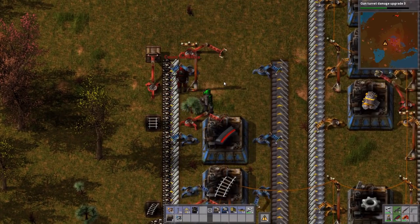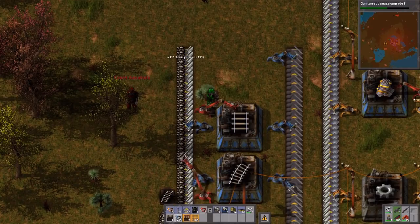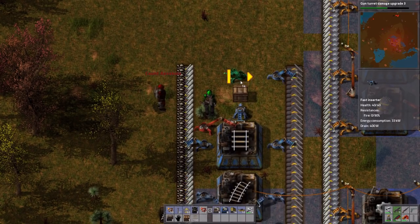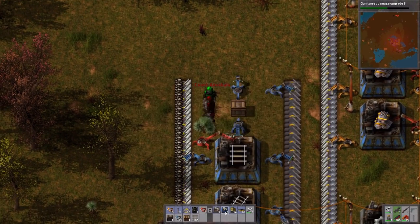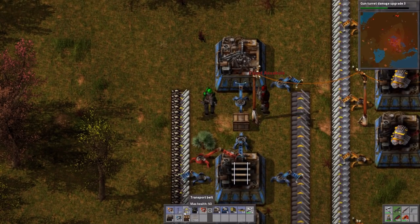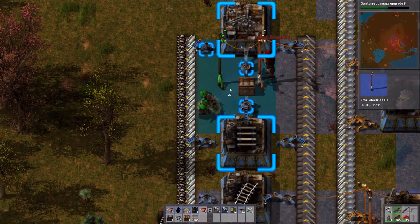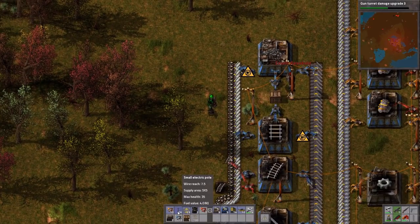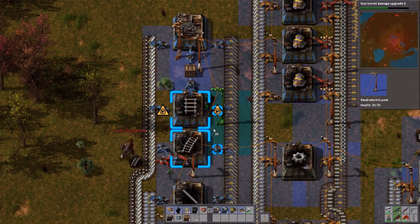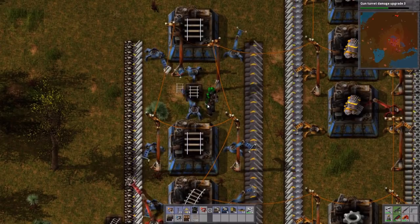We'll rearrange this setup. We're going to put the box up here and use a blue arm, because the blue arms are faster than the red arms. Since the blue arms are faster, we can put rails into the box quicker — that was what was holding things up, the arm couldn't place them fast enough. Just need some power poles and we're all sorted.